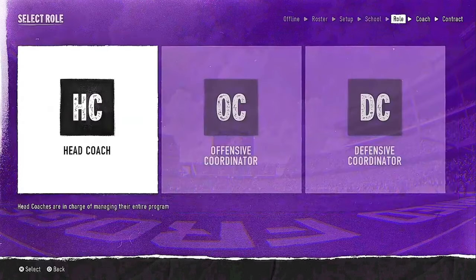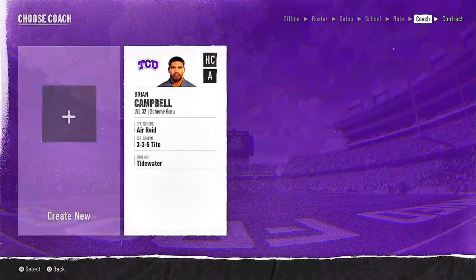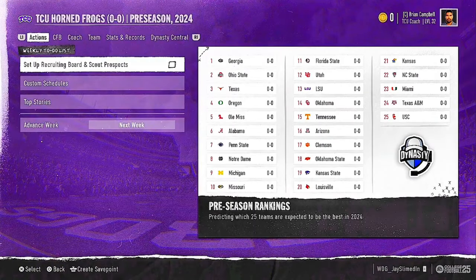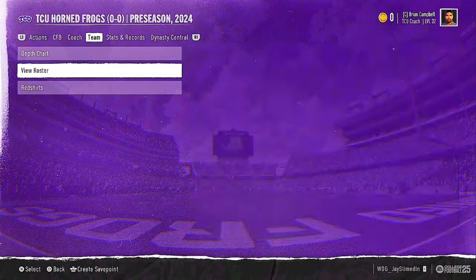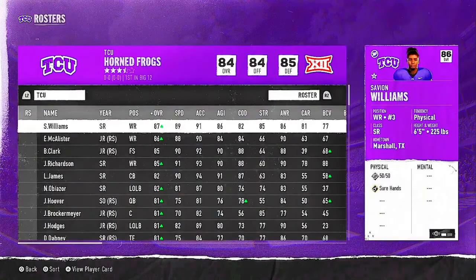You're gonna choose Head Coach, and you do not have to create a new coach — just use the same one. Once we get to this screen, we're gonna go over to Team and look at View Depth Chart. This is where the major work is gonna come in.